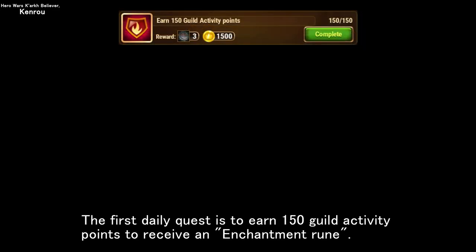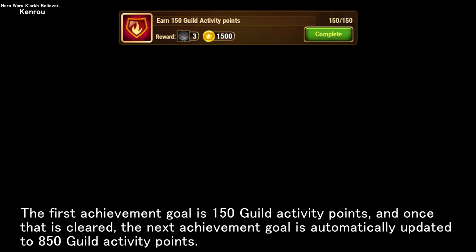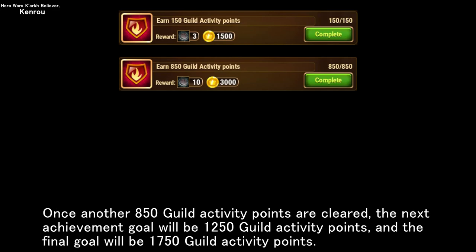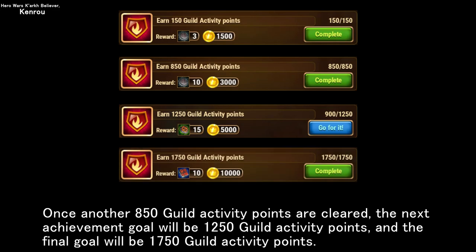The first daily quest is to earn 150 guild activity points to receive an enchantment rune. The enchantment rune quest requires completing four levels. The first achievement goal is 150 guild activity points, then 850, then 1250, and the final goal is 1750 guild activity points.